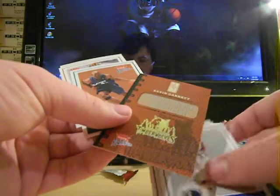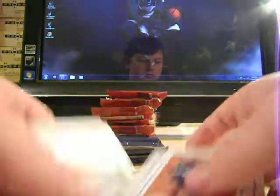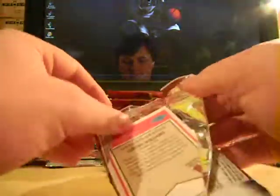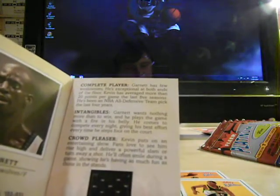We have a Kevin Garnett Scouting Report — I've never seen one of these. It looks like you flip it open. That's kind of cool. Numbered 7 out of 400. Kevin Garnett Scouting Report, flip-open book card. Another Scouting Report of Kevin Garnett — ironic. This one, however, is numbered 199 out of 250 and has a game-worn jersey. Back-to-back Kevin Garnetts — the non-jersey one and the jersey. Very cool.